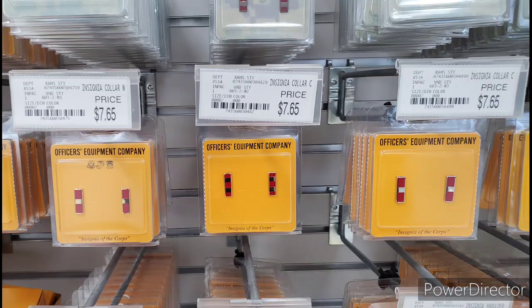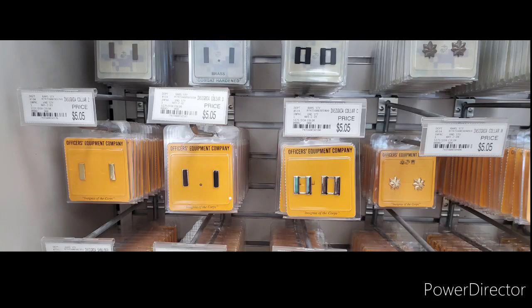Hey, what's going on there, good citizens? So I'm over here at the PX taking a look at the warrant officer bars, and I look at the lieutenant and the captain bars and everything, and it starts out at $5.05.